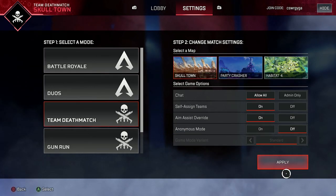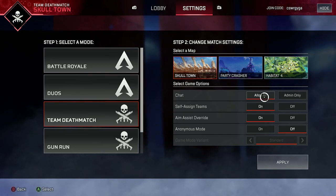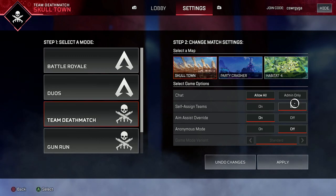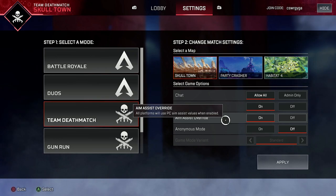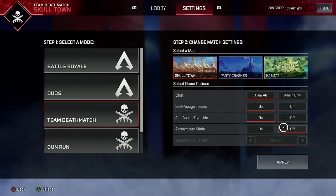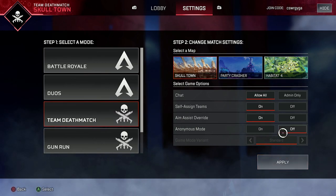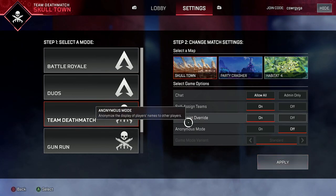In terms of settings, you've got the same options for all of these new modes. You can customise the chat to make it admin only, or leave it open so everyone can type, which I'd recommend. Self-assigned teams lets people pick their own teams before the match starts; if you turn this off, you as admin will have to manually move people. Aim assist override lets you set all aim assist values to PC settings, mainly useful if you've got console players in your lobby. Anonymous mode will hide all your names. The game mode variant is greyed out, which suggests they might bring other twists to the normal modes in the future.